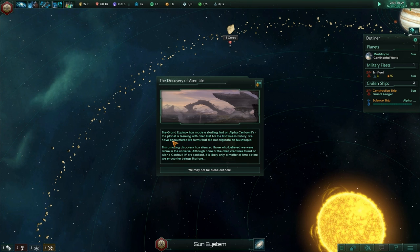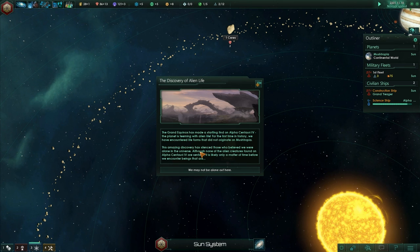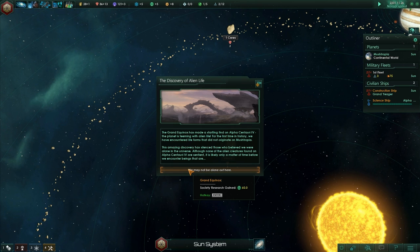The planet is teeming with alien life. For the first time in history, we have encountered life forms that did not originate on Mushtropia. They're talking about Europa — possibly a moon of Jupiter having life? This amazing discovery has silenced those who believe we are alone in the universe. Although none of the alien creatures found on Alpha Centauri 4 are sentient, it is likely only a matter of time before we encounter beings that are. We may not be alone out here.